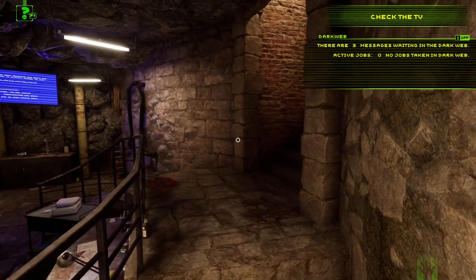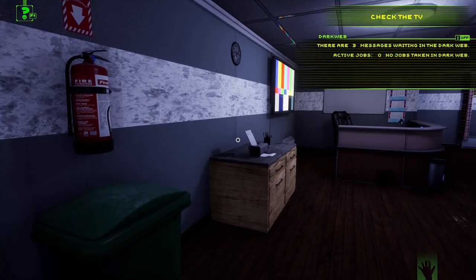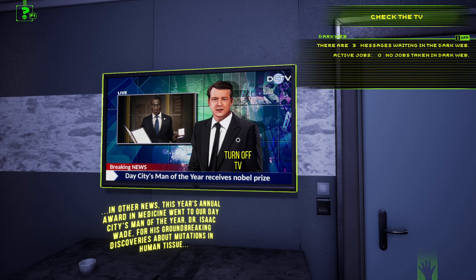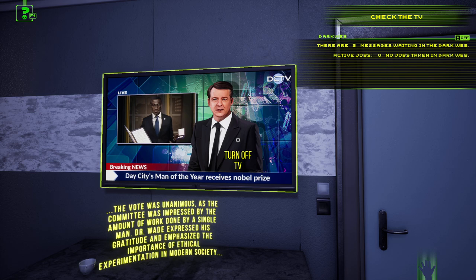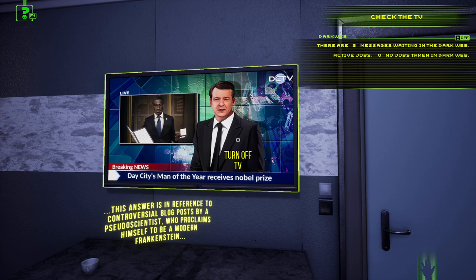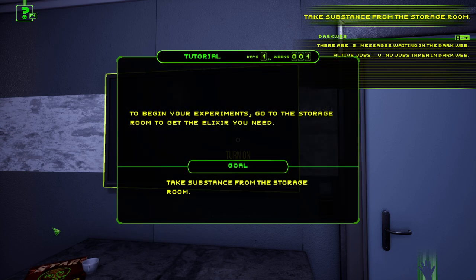The game has a lot of negativity online, I don't know why — it's only just come out. The TV news backstory: this year's annual award in medicine went to Dr. Isaac Wade for his groundbreaking discoveries about mutations in human tissue. Dr. Wade expressed his gratitude and emphasised the importance of ethical experimentation. This is in reference to a pseudoscientist who proclaims himself a modern Frankenstein. Dr. Wade has stated that science must have boundaries, and if they are ever crossed a true harm might be unleashed on humanity.